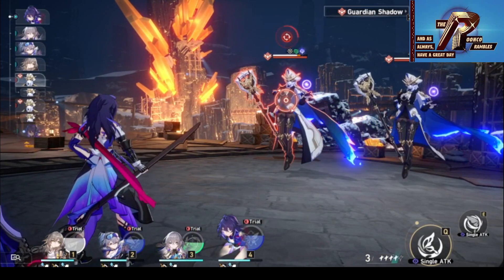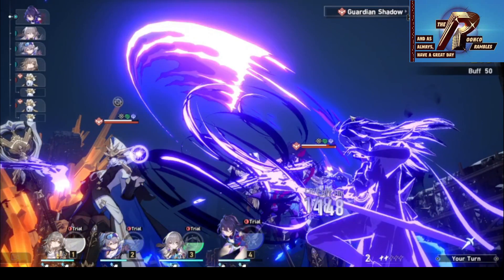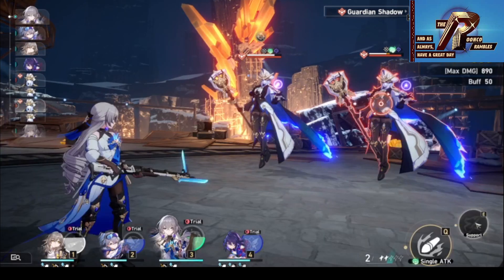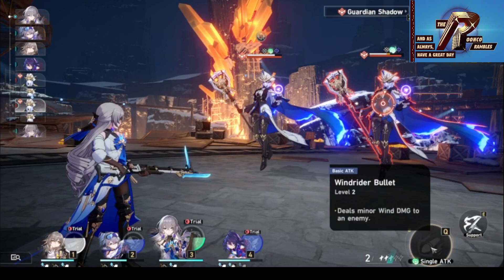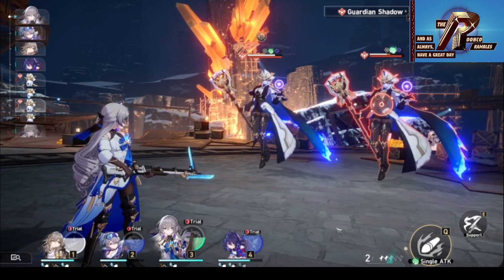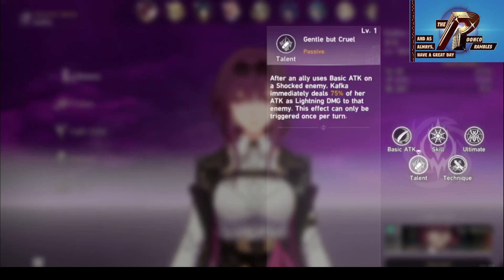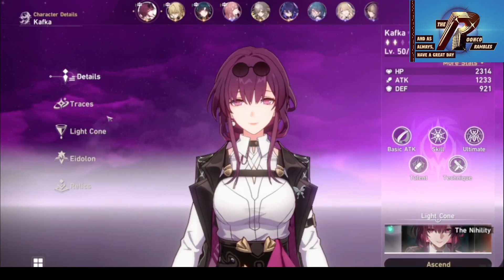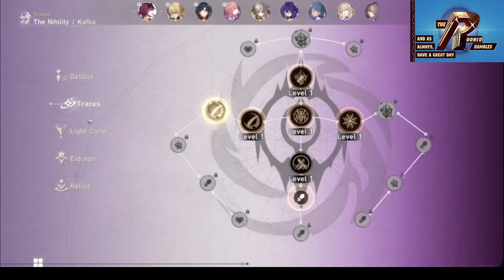Another thing Star Rail does better than Genshin is streamlining a lot of the day-to-day stuff. In Genshin, almost everything is diegetic, but that's not so here. You don't need to visit anyone to turn in daily missions or expeditions — you can just claim the rewards via a menu. I didn't encounter any instances of missions being locked off until you completed others either, but that could change in the full game. Star Rail is missing some quality of life features from Genshin though. The one I miss most is the ability to preview ascension materials ahead of time; at the moment you can only view them for characters or items at max level, and only the materials needed for the next rank. I would also like to see the VAs for each character, but since some of the cast is still temporary, I get why that feature wasn't included here.